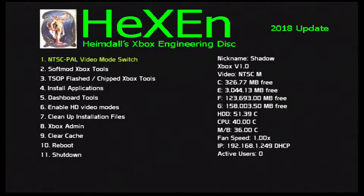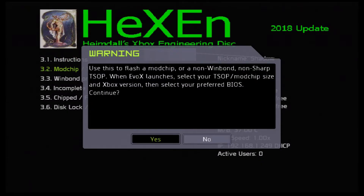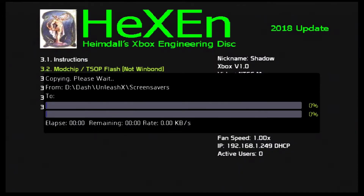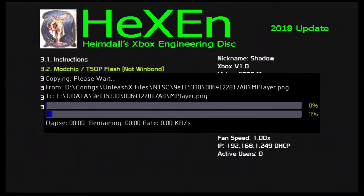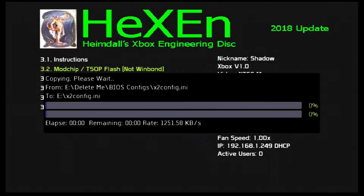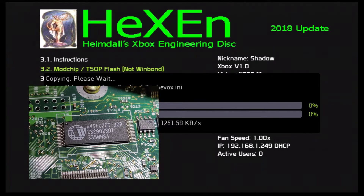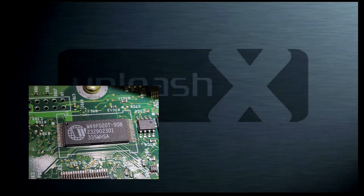From here, we will be going to the TSOP flash chipped Xbox tools menu. We will be selecting non-WinBond for the majority of Xboxes, and we will launch the EVOX launcher. WinBond TSOPs refer to a specific manufacturer of the TSOP chip that stores the BIOS and requires a subsequent menu. You can tell if you have a WinBond TSOP by looking for this logo on your motherboard.